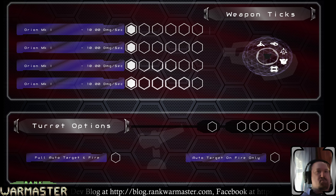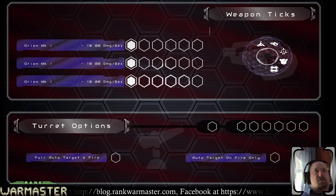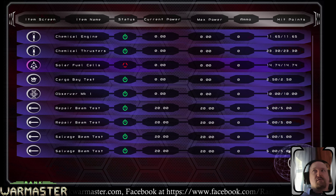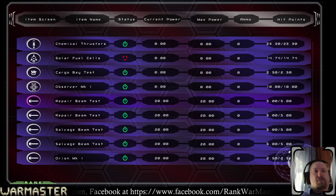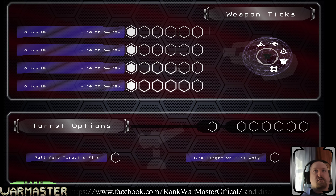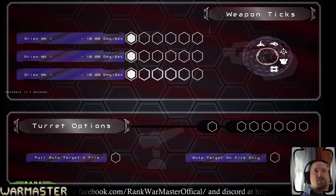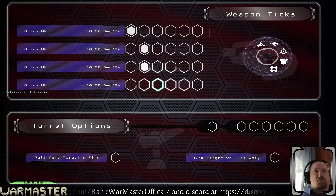Small problem — when I go into weapon select, all the weapons are single Orion Mark 1s. Laser weapons are being worked on. All right, I crashed for the millionth time. The individual systems screen is working — it has all the names correct. I'll just assume the first two are its own thing, so I'll put that there, and put the actual weapon on the third.